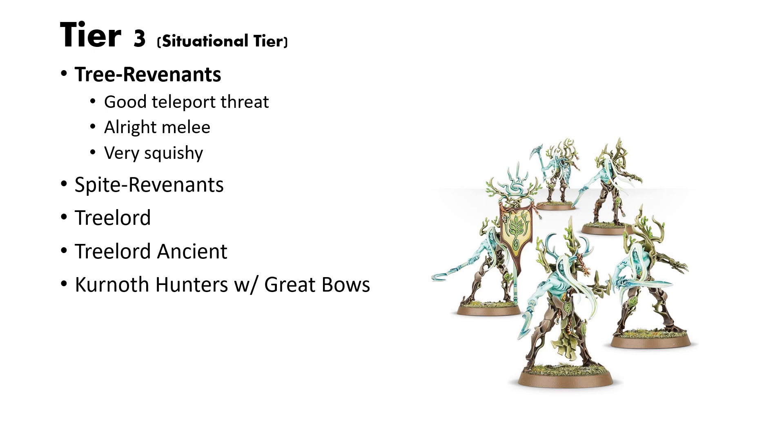Next is the Situational Tier. These guys are good, but in a specific situation. Starting off is the Tree Revenants. I personally love Tree Revenants — I think they're an awesome unit and they look very cool. They have a lot of versatility, which is very useful. Their main asset is their teleportation. Just having one on the board is value in itself, because your opponent has to think: what if these Tree Revenants teleport over here, or try and take this back objective? It forces your opponent to make choices, which is always a good thing. They have an alright melee capability, but they're just incredibly squishy. They come in squads of 5 instead of 10, they are incredibly squishy, and they're not going to survive any combat really.